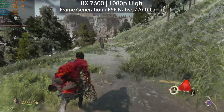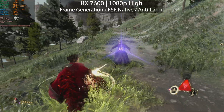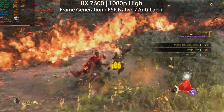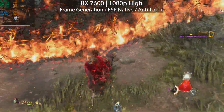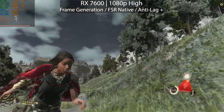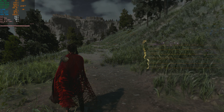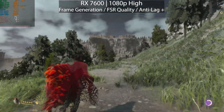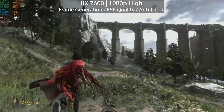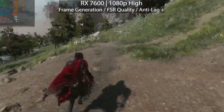FSR is definitely not perfect — you can see a lot of shimmering on the grass as soon as I run forward. But this is pretty good because it's working on both Nvidia and AMD GPUs. There are recommended GPU requirements, but it's definitely a much bigger supported list than Nvidia's frame generation. In that case it's a big win. With FSR quality enabled we're getting 160 frames per second with no fighting, dropping to 120 during heavy spell use — much better than 50-60fps.